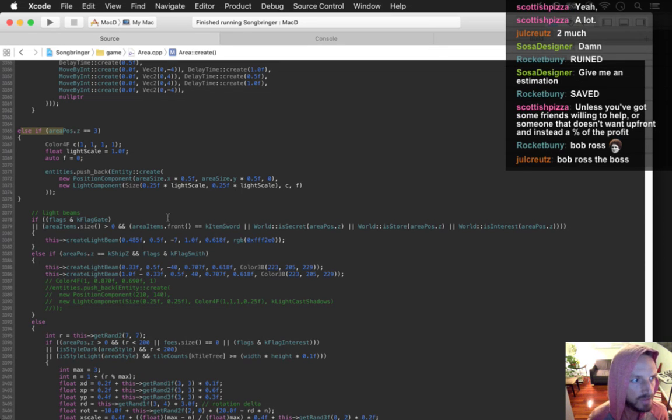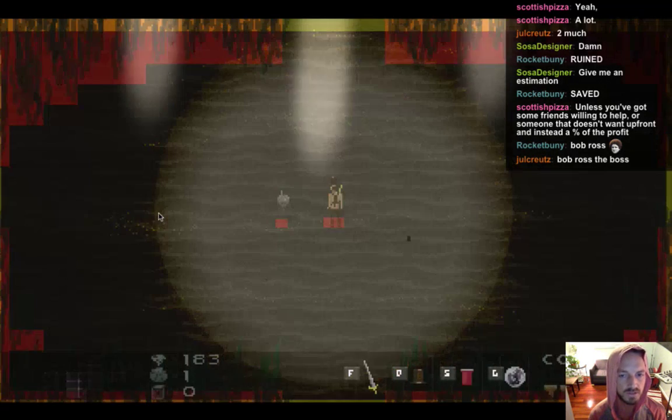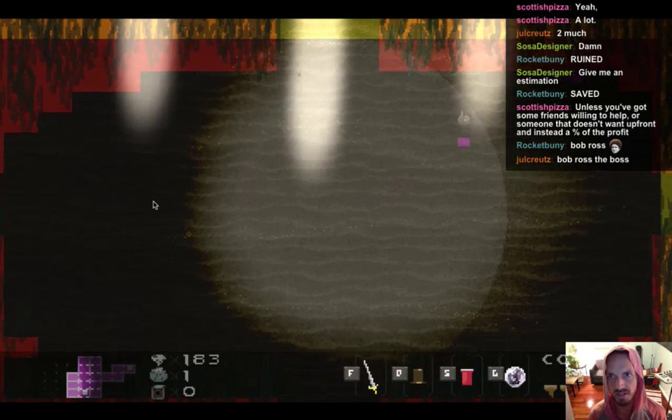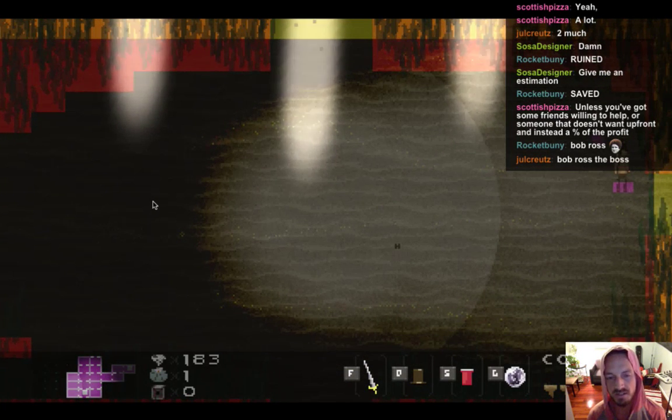Jules, yes I use rectangles for all my collision. You can do collision in several different ways — rectangles, polygons, ellipses, circles. I'm using square rectangles just to keep it old school retro, and also because it's easy and simple.